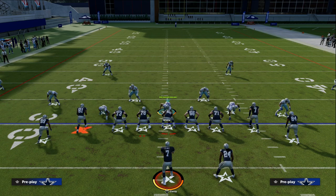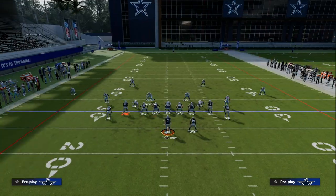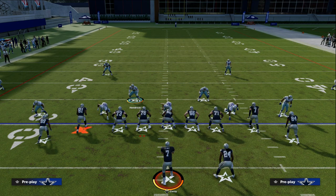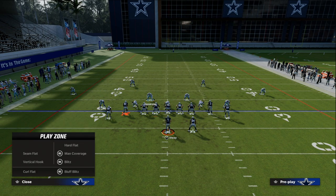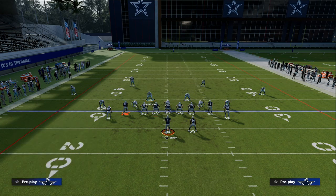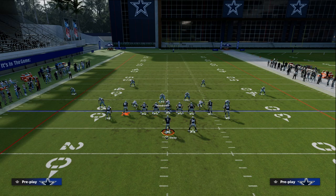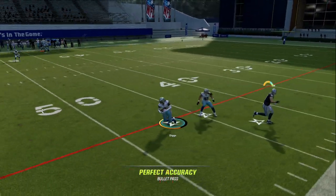What I like to do against Tight — especially out of Dollar — is create a hybrid coverage. To the short side of the field we're going to have that 30-yard cloud, and to the wide side we're going to have a third. Then we go crazy with our adjustments from a man coverage perspective. We man the outside slots up on the outside receivers in the Tight set, man the safeties up on the inside receivers, and take that linebacker on the running back side and man him up on the running back. Then we third that right side.